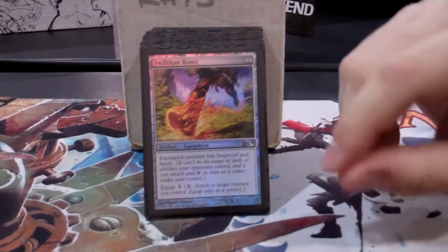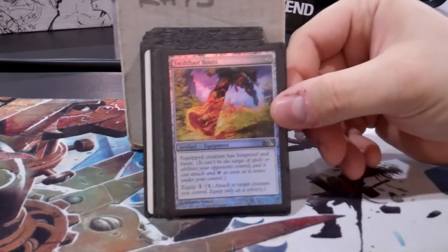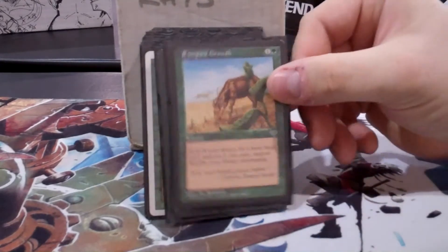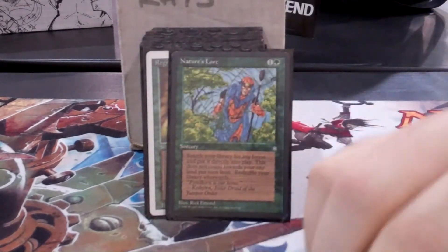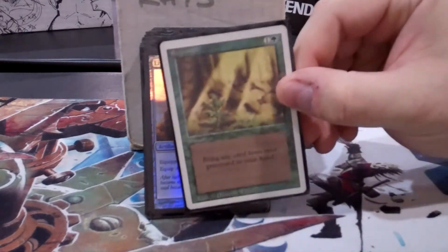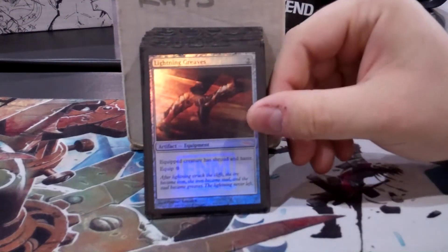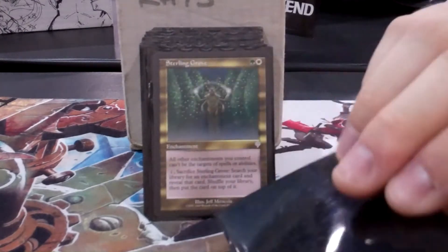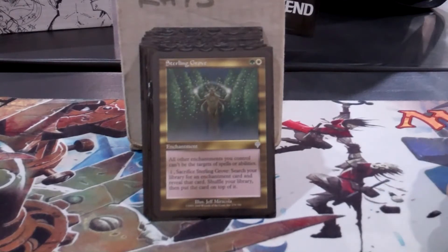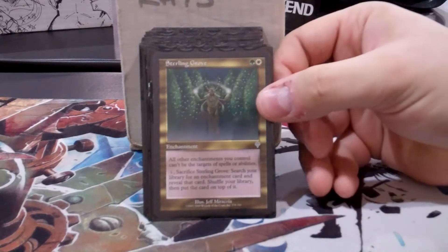Sylvan Scrying is definitely good but I really like that artifact too because I can get it with Enlightened Tutor. More mana ramping and regrowth. A lot of staple cards in here. Sterling Grove gets privilege position like 90% of the time, and the other 10% of the time I already have privilege position, so it protects itself at that point.